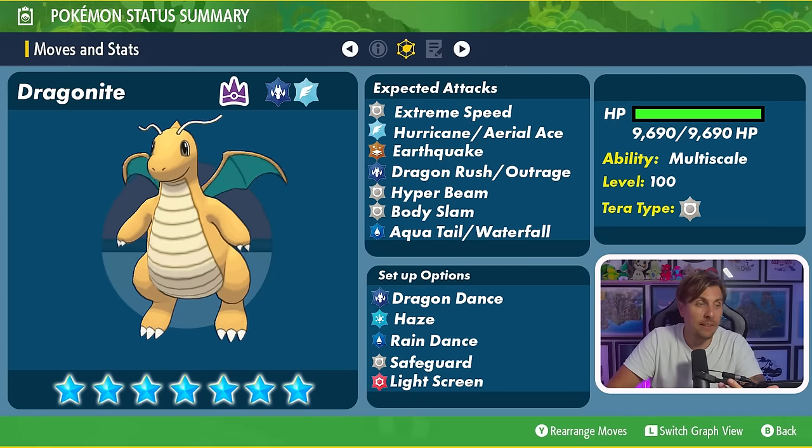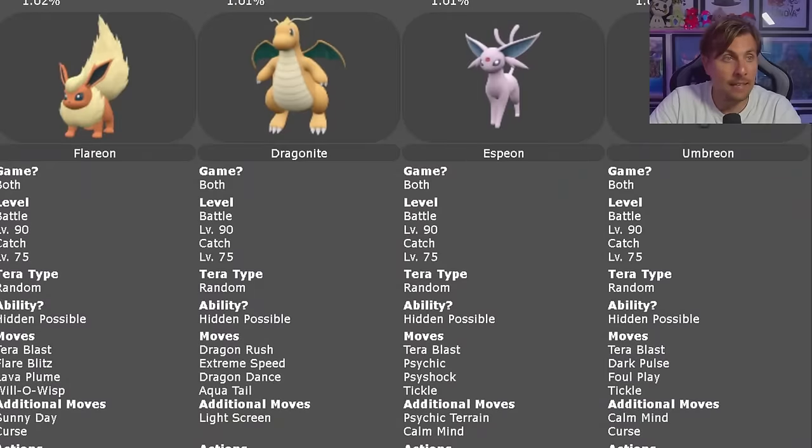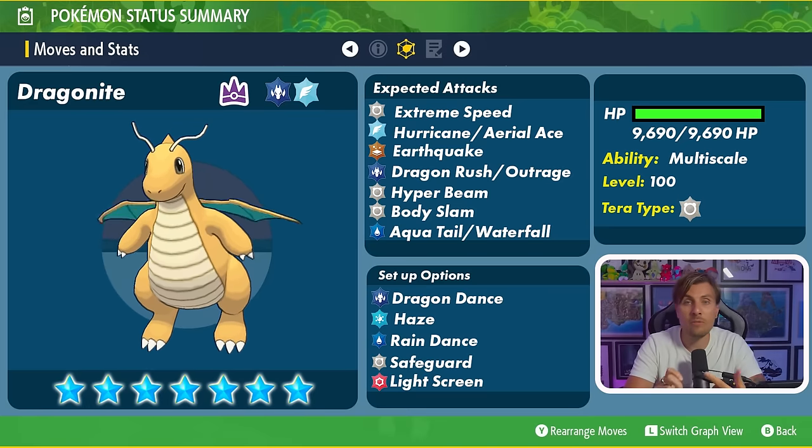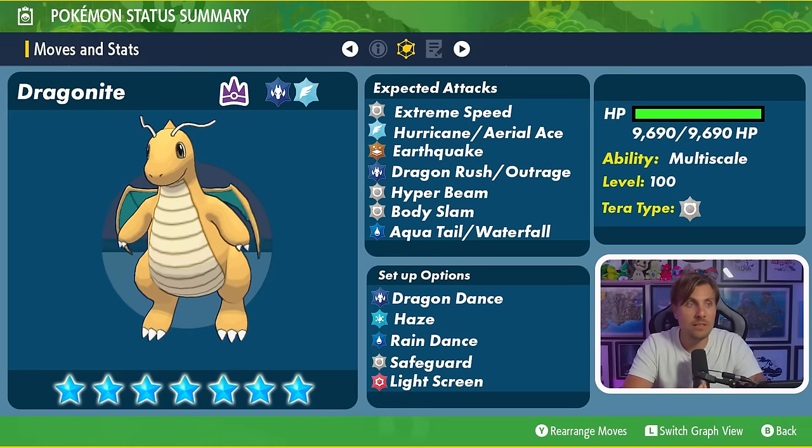We've already had a 6-star Tera Raid Dragonite in the games, and looking at those details as a reference point, it carries moves like Dragon Rush, Extreme Speed, Dragon Dance, Aqua Tail, and Light Screen. I don't think the 7-star version will be exactly like this, but there are reference points to take from it. For expected attacks, Extreme Speed is a higher-priority move hitting before everything else — you can counter it with Psychic Terrain, Armor Tail on Farigiraf, or similar priority-blocking options.